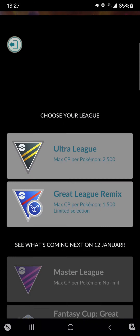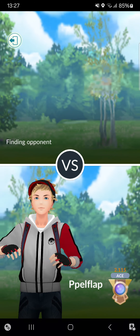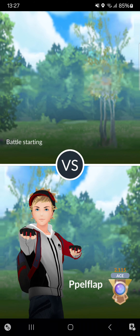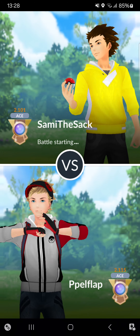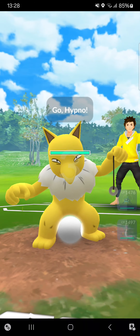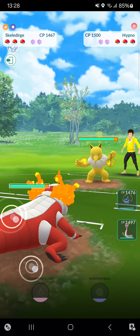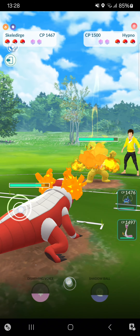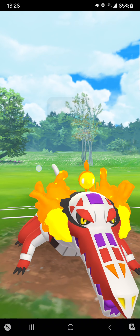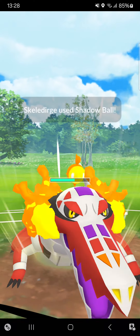I don't know how I'm doing this — the last match of the streak, already four wins! Going into the last match of the first streak. Starting against Onix — not the best and not the worst match, but I'll throw Shadow Ball straight, trying to get that shield advantage.